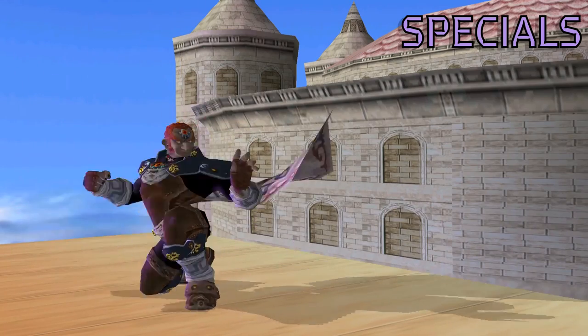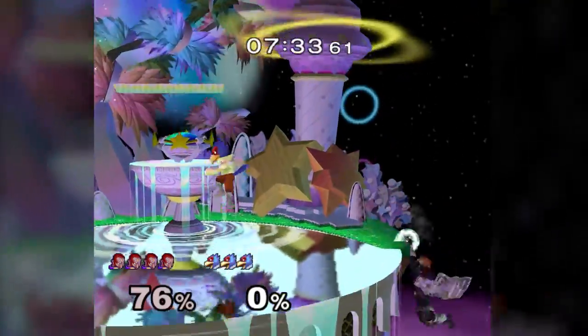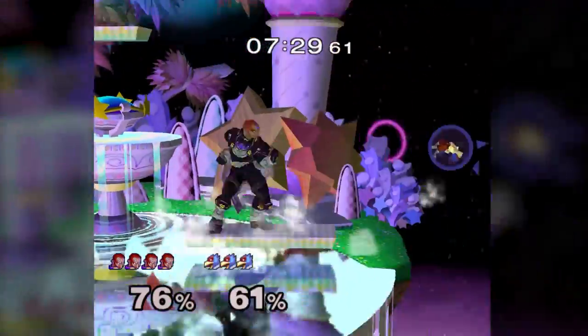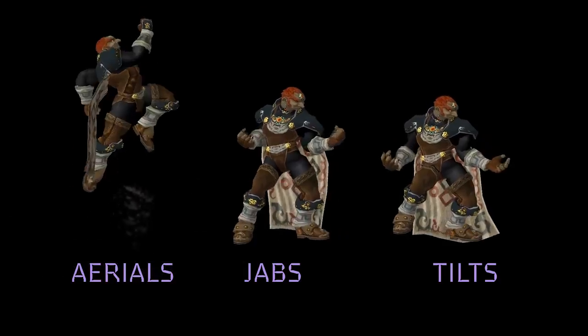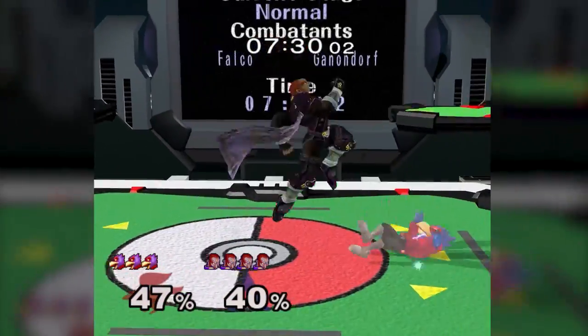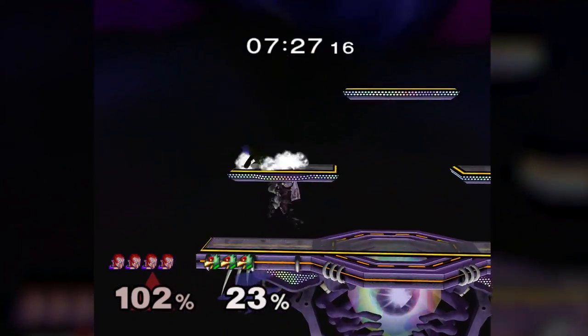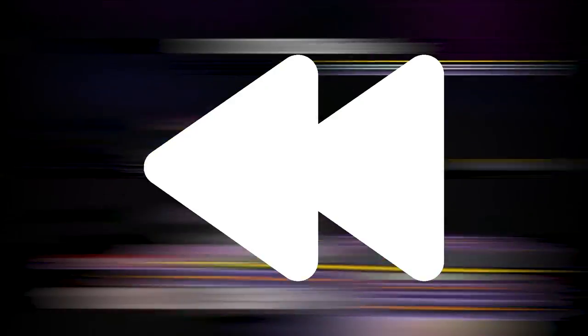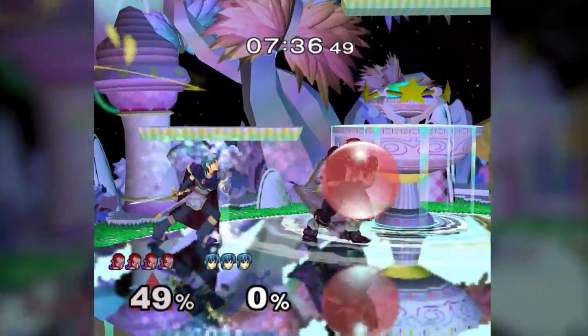The specials are weird. Down B and neutral B have niche uses and are funny but not that good. Down B is a burst movement option that sees about as much use as Falcon Kick. Side B is pretty risky but has high reward as a launcher — it is burst movement, can be safe on shield, and has utility worth playing around with. When Ganon has conditioned his opponents enough through aerials, jabs, and tilts, grab and up B become mixup options. Grab is central to his game plan and sets up many of his kills. Up B is a command grab that can challenge opponents shielding on a platform or idling by an airborne Ganon. While it won't lead to much, 17% is nothing to scoff at, and it makes your opponent scared to shield. Just don't use it at low percents.